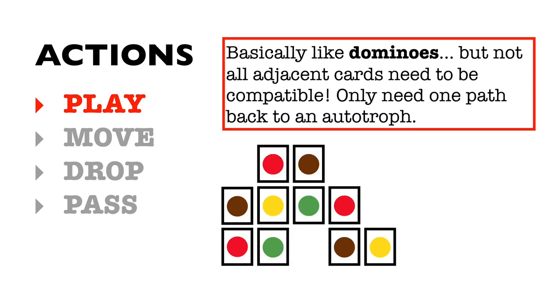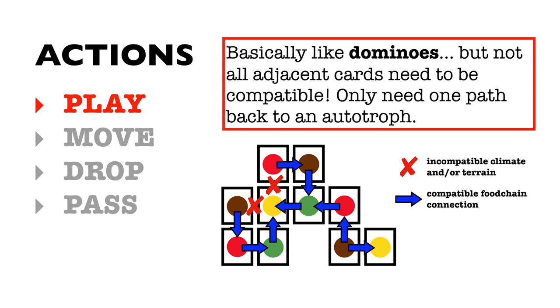This game is basically like dominoes, but with more information. Unlike dominoes, however, not all adjacent species cards need to be compatible. As long as there is at least one path back to an autotroph, your ecosystem will survive.